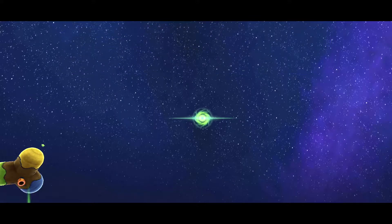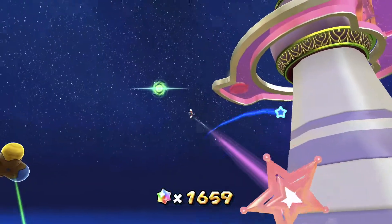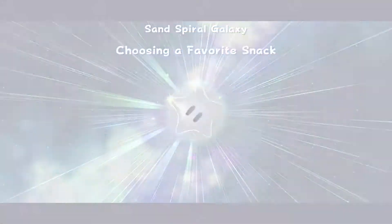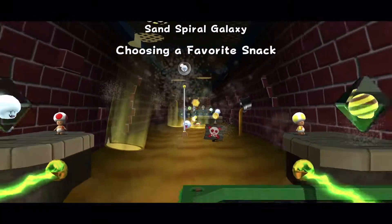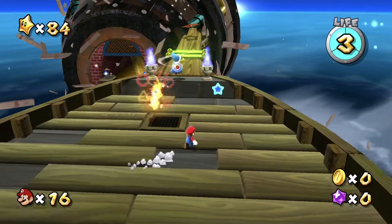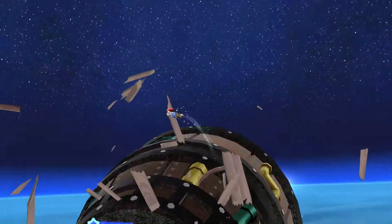The Sand Spiral Galaxy has appeared. This is all we're going to be doing for the rest of this episode. I remember this galaxy — it's pretty interesting. It revolves around items, but not just one item: many different kinds of items. Just look — this guy magically fires and then just flees. What a coward.